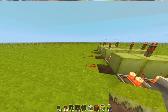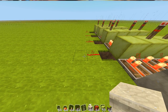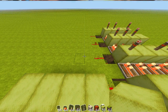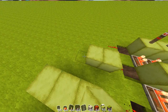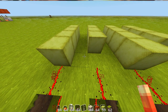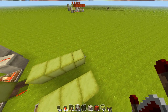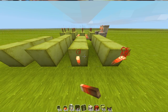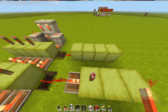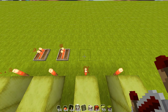The second part of making this is the RS NOR latch array. First, place four blocks on the first button, the second one, the third one, and the last one. Then place your repeaters in front of the second and last, then place redstone torches on all of these and on the back of all of these. Now place repeaters in front of the torches.